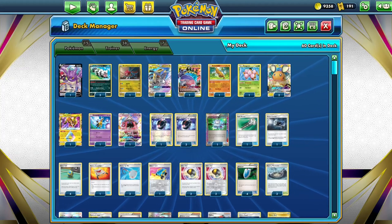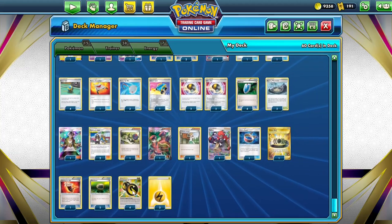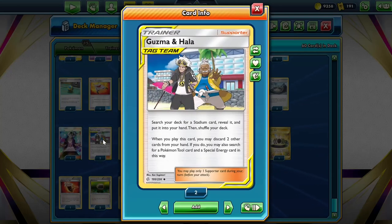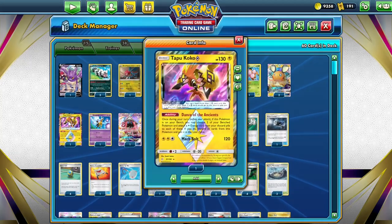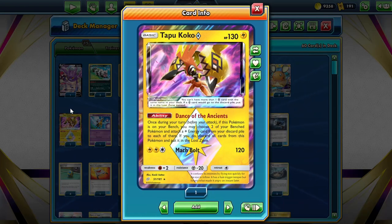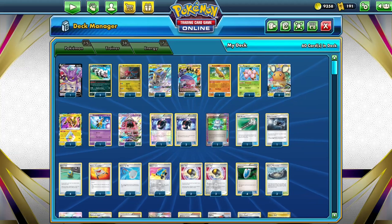We are able to attack on the first turn with our Tina Chomp. We need to attach a Double Dragon Energy, which counts as every single type of energy. We can usually find them with Guzma Hala, which lets us get a special energy, a tool card, and a stadium card. We can use Tapu Koko Prism Star's ability, Dance of the Ancients, which allows us to attach one Lightning Energy to two of our benched Pokemon. To help get that Lightning Energy in the discard pile, we play four copies of Battle Compressor.